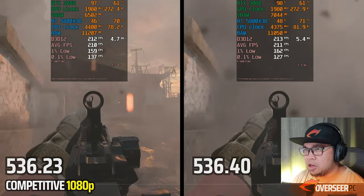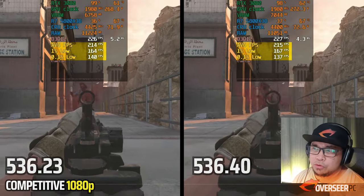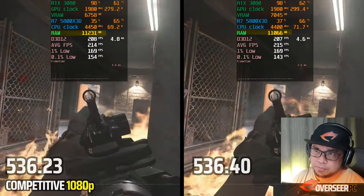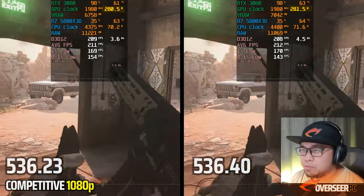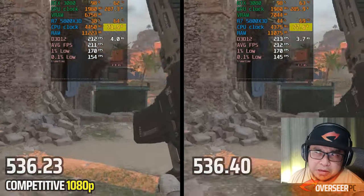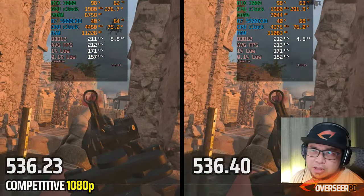In the synthetic benchmark, it looks pretty much the same for the older driver and the new driver. We do have lesser RAM utilization but more VRAM utilization versus the older driver. GPU power is more or less the same, CPU power more or less the same. The 0.1% lows are a little bit lower on the new driver, but it could be a margin of error.